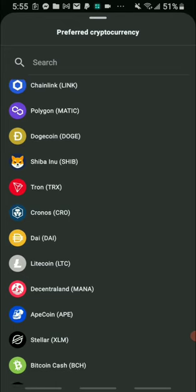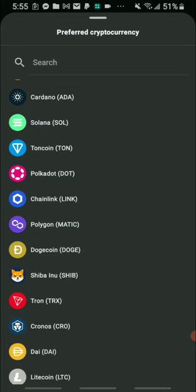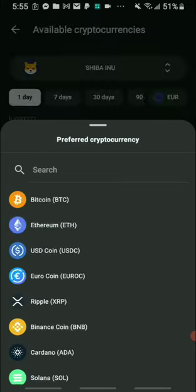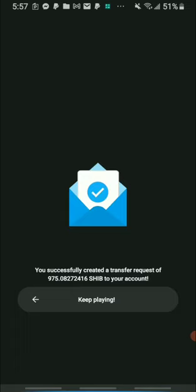I've decided to take out some Shiba Inu today. Once I clicked Shiba Inu it processed in the background — you can see it was successful. Previously I was using the Blink Financial apps to cash out into my Coinbase account but it kept stopping and sending back my earnings. So I decided to use Crypto Cents to send money to my Coinbase account and use the Blink Financial earnings for PayPal instead.